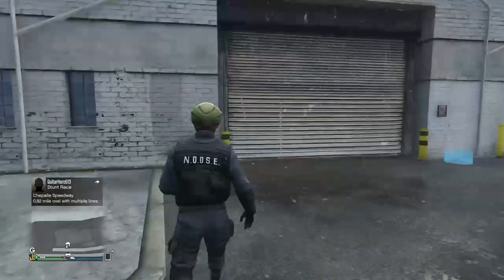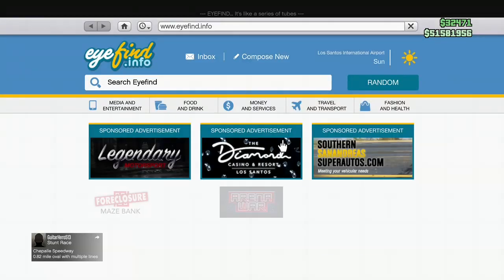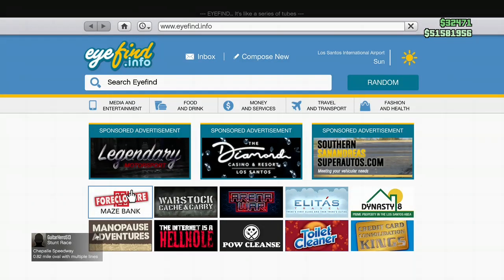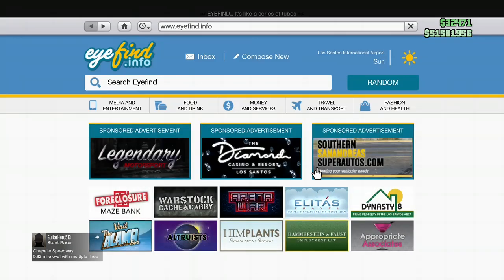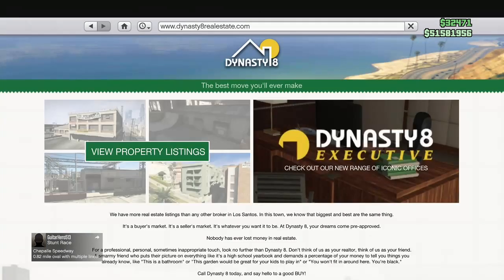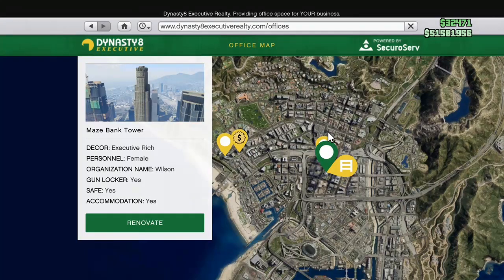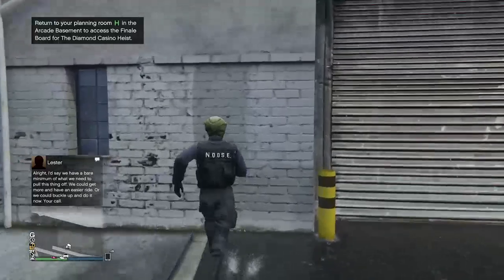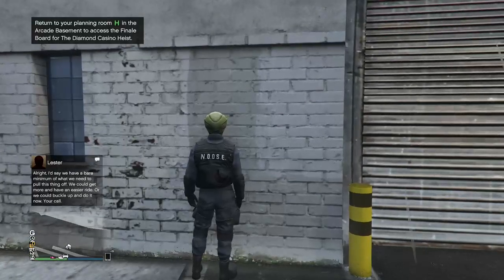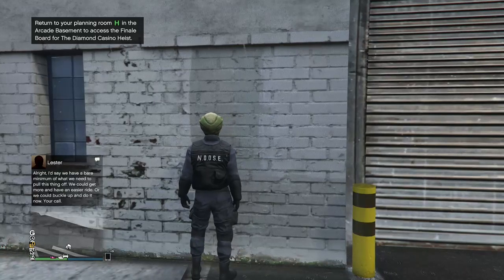You gotta come to this location. You gotta have the Chromo Enterprise Starter Pack — I can prove I have it, I already bought the thing. If you go here, you're gonna need the Chromo Enterprise Starter Pack and you're gonna need the Maze Bank Tower. Once you come to this location, there must be a sign here. You can't purchase it off your phone or else the glitch won't work.